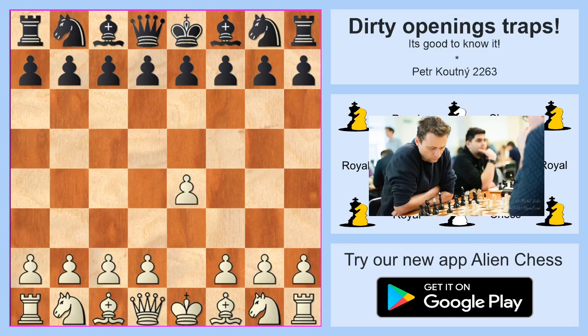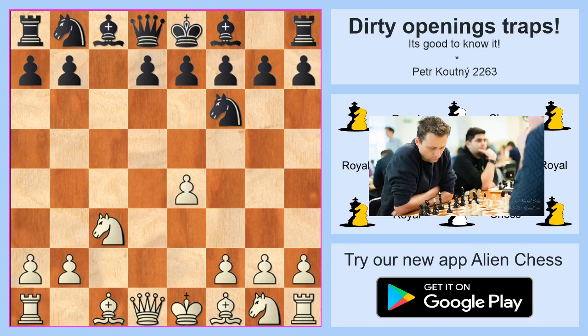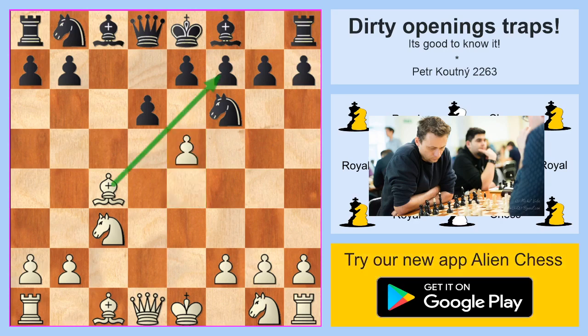We move to another example — simple, but worth showing. After c3, the move d6 is a big mistake. It looks like everything is okay, but my answer is: everything is wrong, because white will play e5. And once again, if black takes on e5, black is lost.